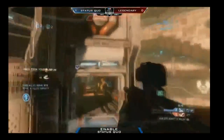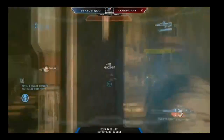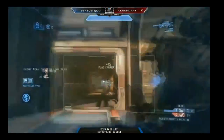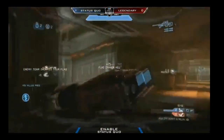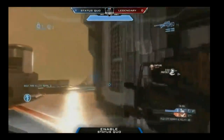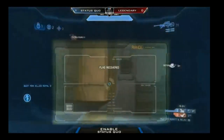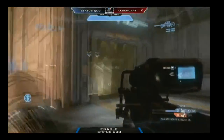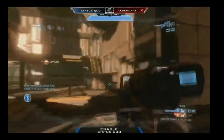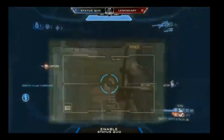Yeah, and I like the way Enable — almost getting the headshot there as Status Quo goes up to flag caps. The way Enable let the flag run past that hallway, nice shots there. Enable really making a difference here for Status Quo in these great flag plays. But if I can go back to it — the flag, he let it walk past that hallway, past that door, and he waited behind it just in case there was a player from Legendary trying to flank the flag.